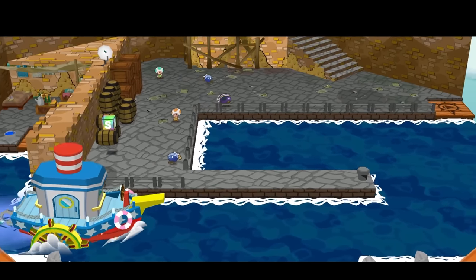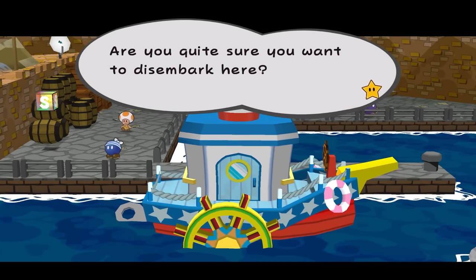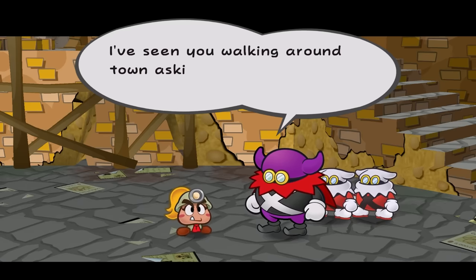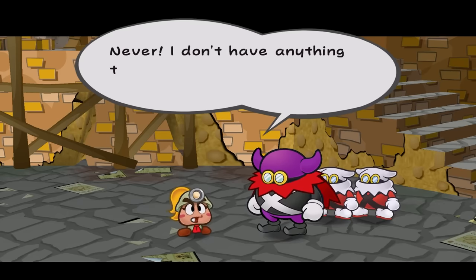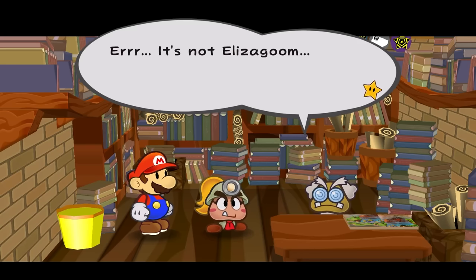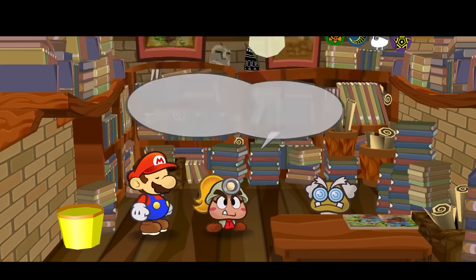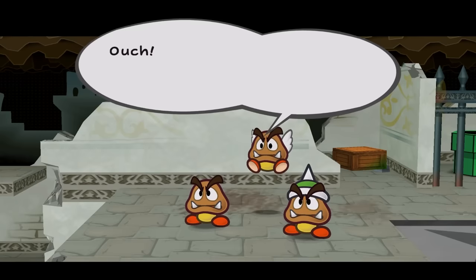Story-wise, Princess Peach found a map leading to an ancient treasure. By the time you get to the crusty old town known as Rogue Port, she's gone missing, and this is starting to sound a lot like every other Mario game. Mario quickly arrives to find Lord Crump, one of the primary leaders of a secret society known as the X-Nauts. He's bugging a girl Goomba, and it seems the design department decided it would be funny if they just switched the genders of Mario's Goomba partner. We find out that the magical map found by Princess Peach leads to the seven crystal stars, which is the key to opening up the Thousand Year Door.